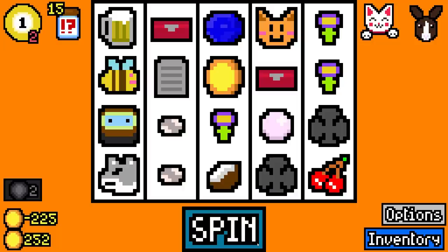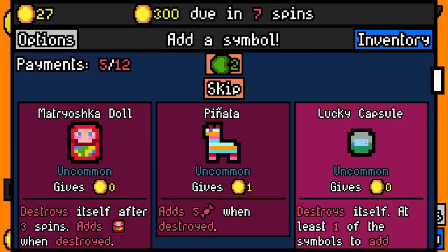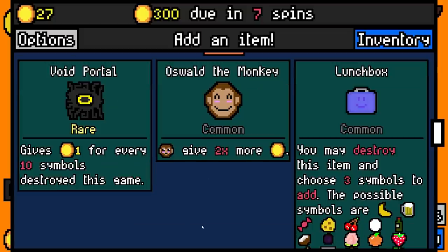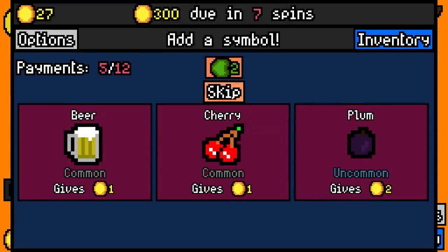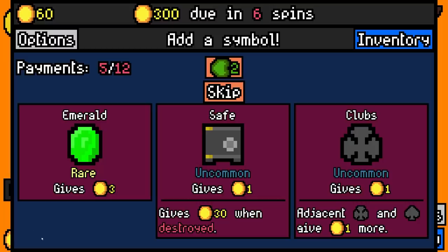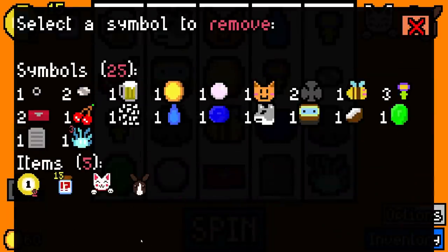We need 225, we have 250, but we're going to have to start doing better. There are a few more symbols. I will absolutely take a lump capsule because that's going to give us some potentially rare stuff. I don't really like any of these, so we're going to take the smiling lunchbox because it can potentially give us some good stuff. We're averaging like 30 to 35 per spin. I'm going to throw down an emerald just for some reliable income. And since the reels are now full, let's start to remove a few things.